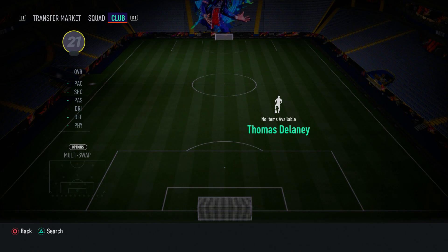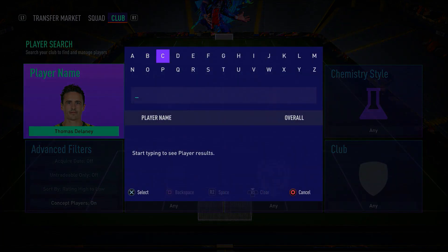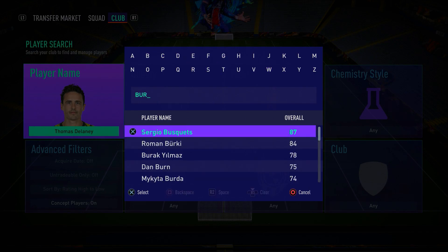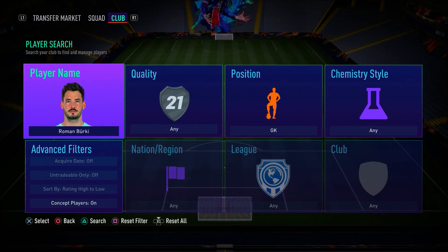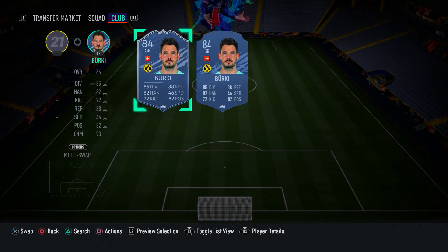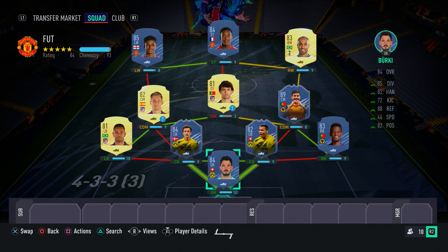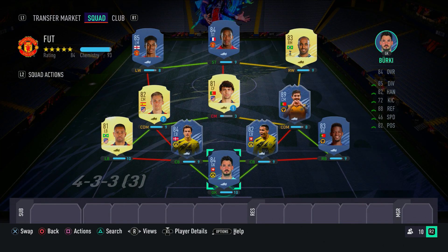In the goalkeeper spot, of course, only one man — Roman Bürki. We've got a Borussia Dortmund trio here. Bürki should do you guys a great job with 88 reflexes and 85 diving — not too bad at all.